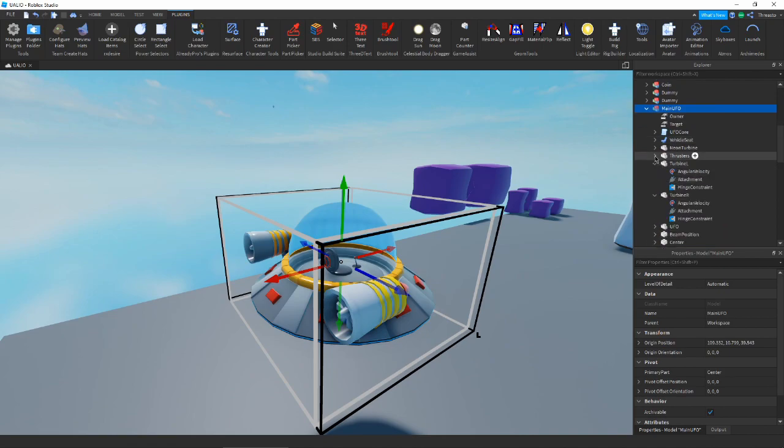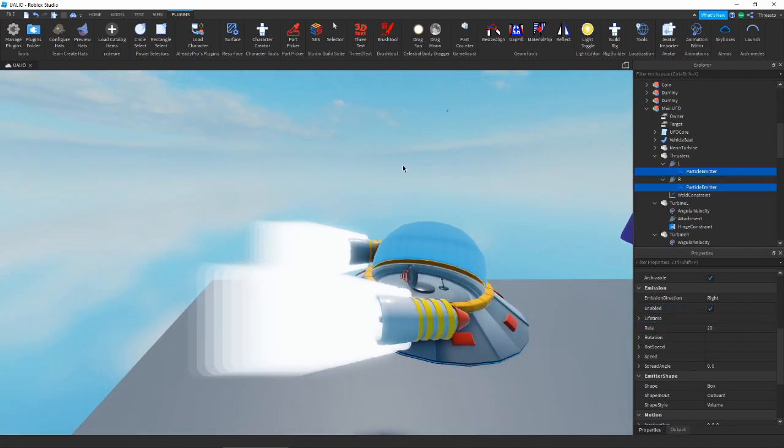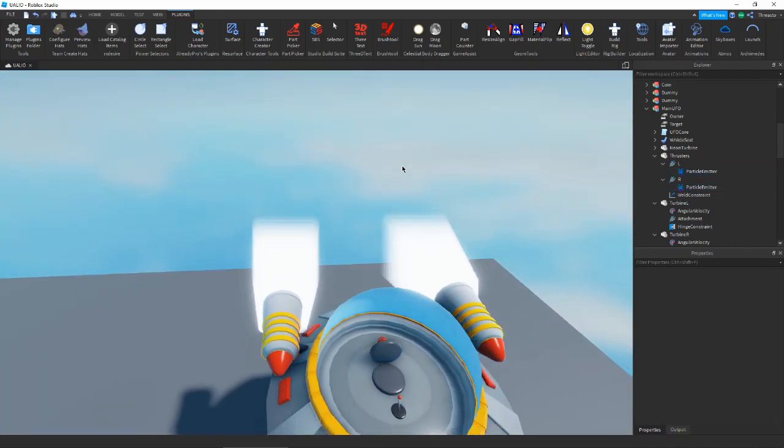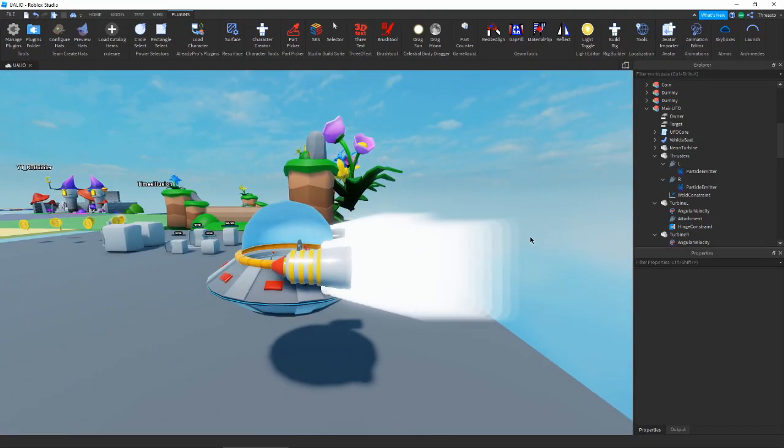I think they already have particles in them. We can go ahead and enable these for now just to see what they look like. Something simple like that - we only want to go out a little bit, but we got to make it look pretty cool so that people look awesome when they are flying around. But we are going to get into it.